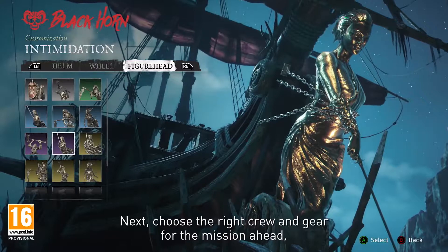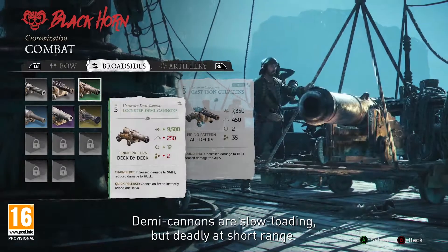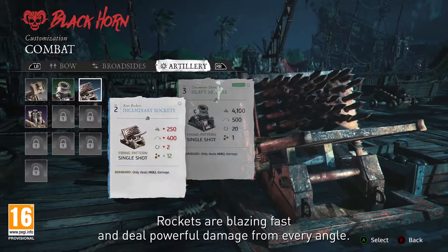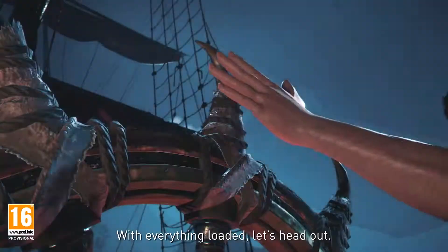Next, choose the right crew and gear for the mission ahead. Demi cannons are slow loading, but deadly at short range. Rockets are blazing fast and deal powerful damage from every angle. With everything loaded, let's head out.